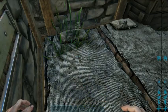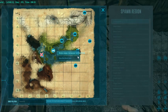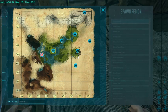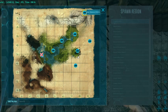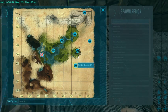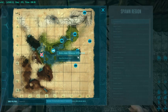Welcome to Valguero. You can see on this map that this is our main base here - it's quite central to the map. We've got some other beds located around here. The bed at the top is the Wyvern Trench, this is the Castle Island, this one is the Green Obelisk, Redwoods, and this is Home Sweet Home, which is our first born base. So we're going to be going to this one here.